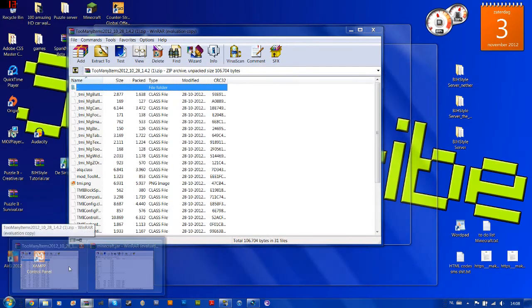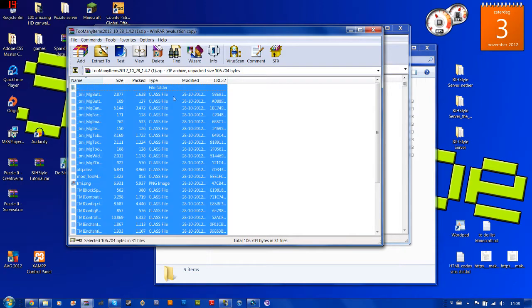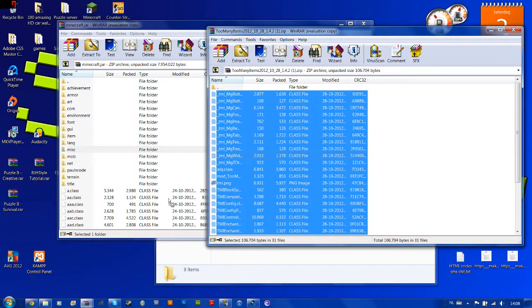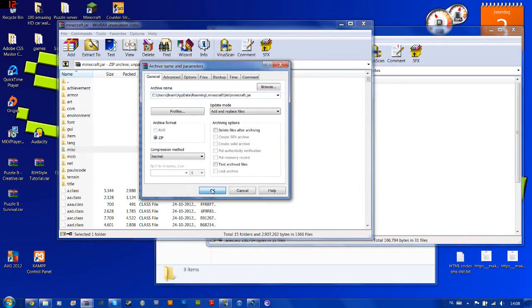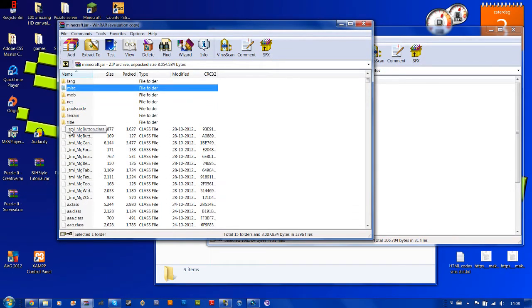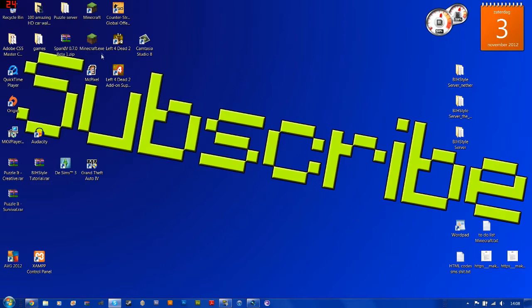Then go to your Too Many Items zip and highlight everything — hold Ctrl and press A. Then hold Ctrl and deselect the one file you don't want. Now drag everything to the other folder, which is minecraft.jar, release it, and click OK. You'll now see new TMI files have appeared — those are the Too Many Items files. Close all the windows.